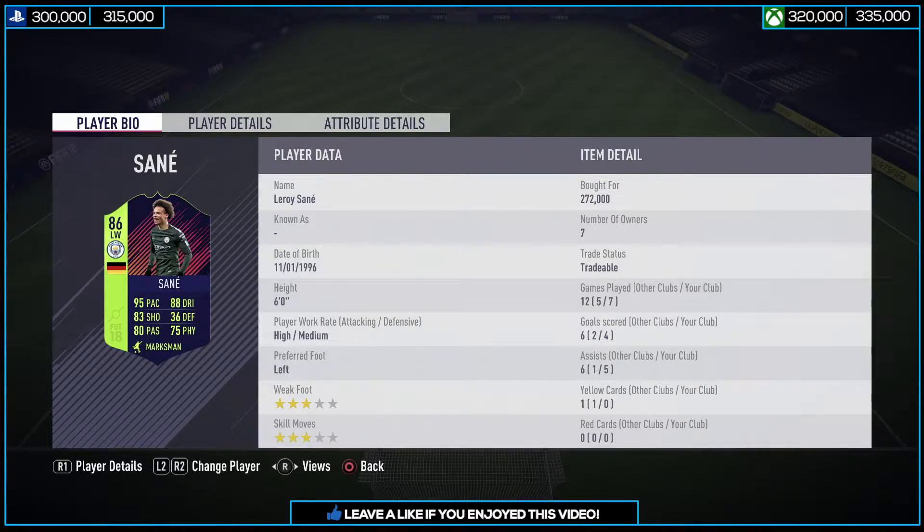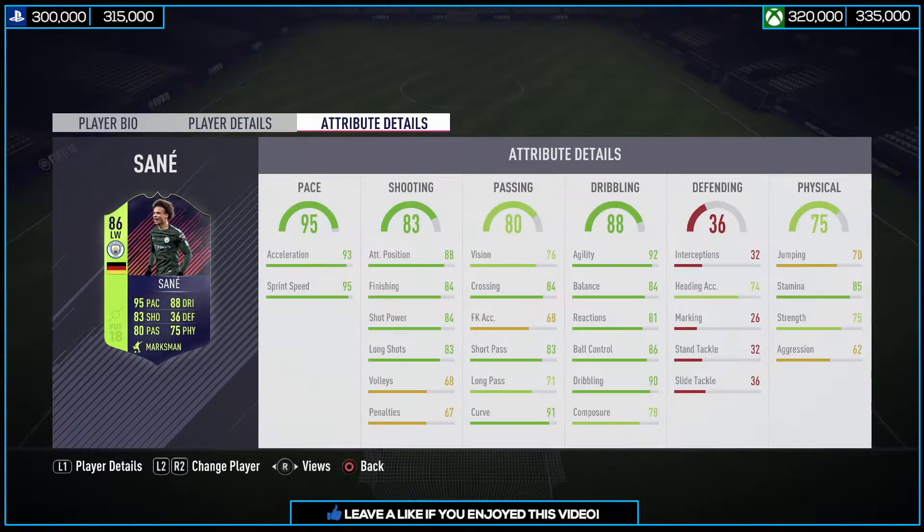Looking at his stats, he's got a very good work rate — high/medium. His weak foot and skill moves are not the best, so that's a downside of this card. But looking at his stats, he's got a phenomenal 95 pace with 88 dribbling. Shooting is not the best at 83, but not the worst either — he's a left mid player so it doesn't really matter. His passing is really good at 80, and he's got 75 physical.